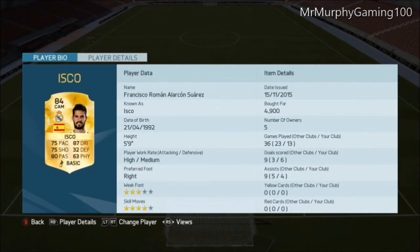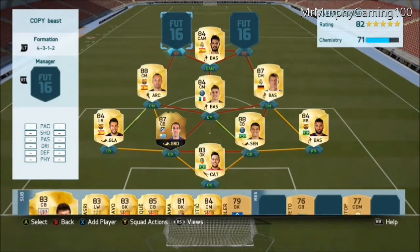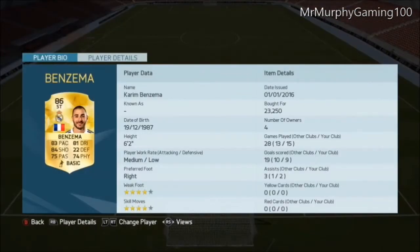So in central attacking midfielder, we're going to go with Isco. I did have Ibra there, but Ibra wasn't performing as well, so I just chucked him out and put Isco there, and he was amazing.